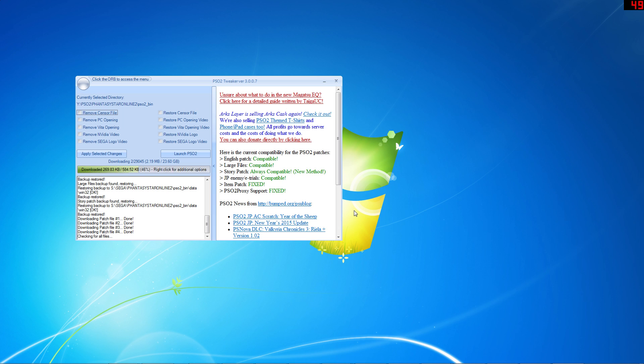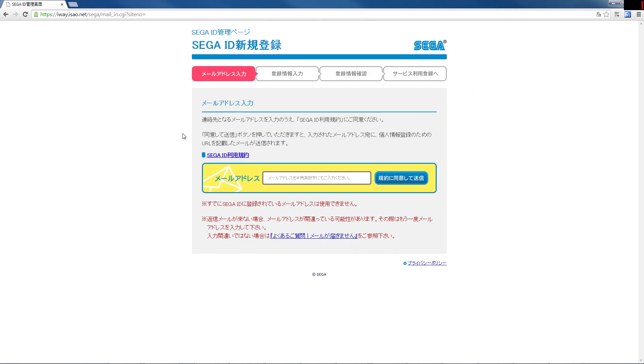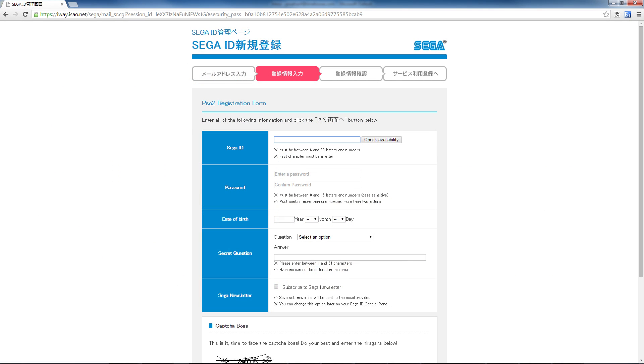While the game is downloading, we can take a look at creating your account. First, do a search for the PSO2 extension. This will download an add-on for your web browser which will help translate a portion of the sign-up process. Next, click on the registration link on your screen or look for the registration link in the description of this video. That will lead you to this page. Type in your email address and click the button to the right. Next, open your email and click on the SEGA ID email you just received. Inside you will find a link. Click on it. That will lead you to the account setup page.